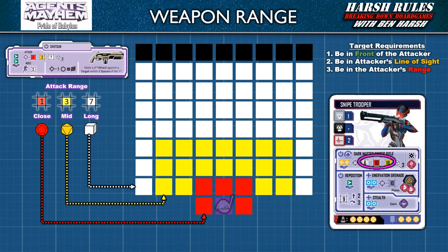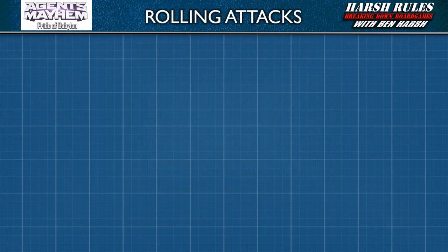Now let's talk about rolling dice to conduct the attack. Agents of Mayhem Pride of Babylon has three types of custom dice with special symbols: white six-sided dice, yellow eight-sided dice, and red twelve-sided dice. The basic concept is that the more sides they have, the better they are. All three dice types share four basic symbols. Like many games of this type, when a die is rolled and a symbol comes up, that symbol's effect is immediately inflicted on the target. If a blank side is rolled, then it's no effect or a miss.